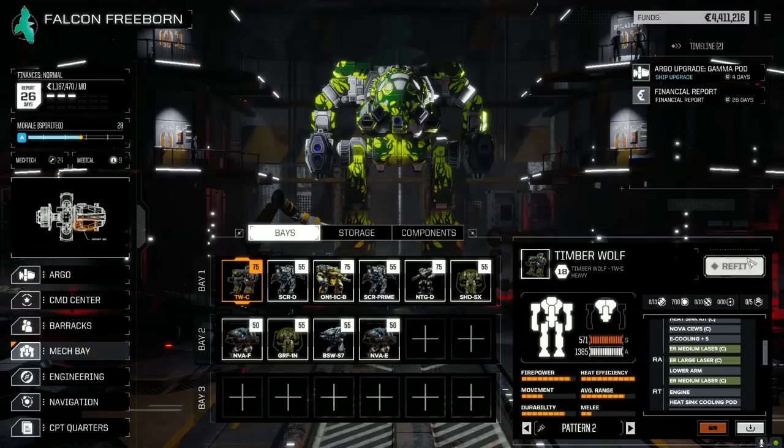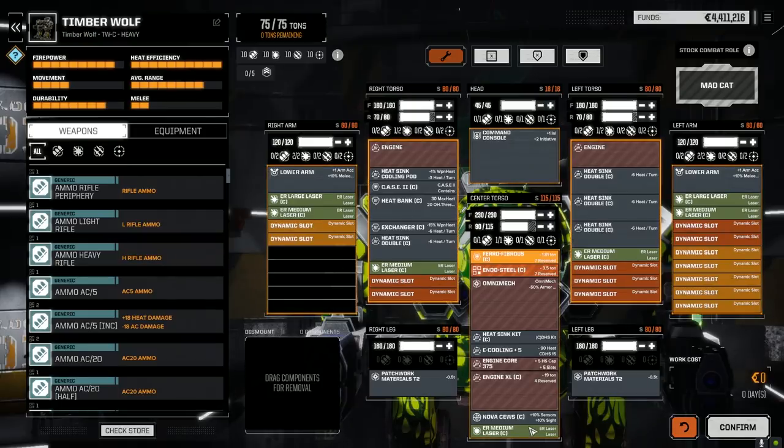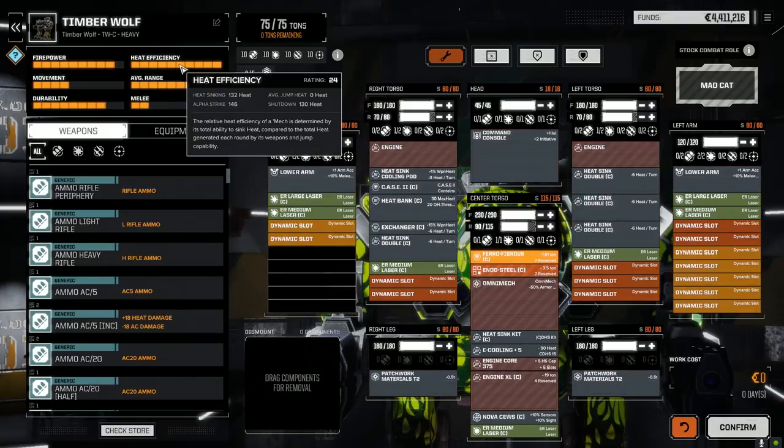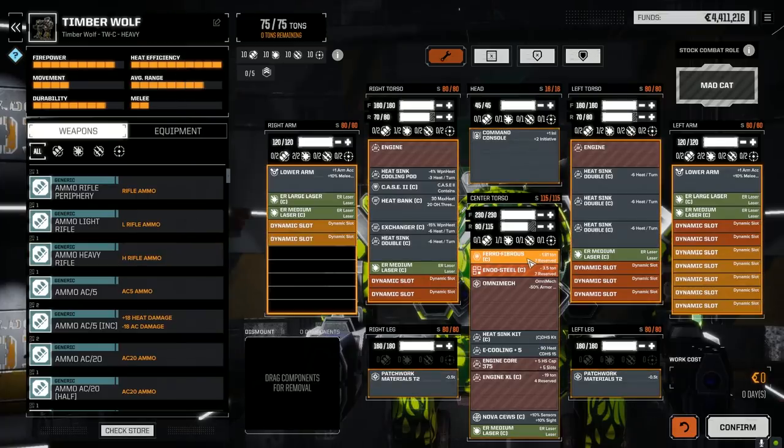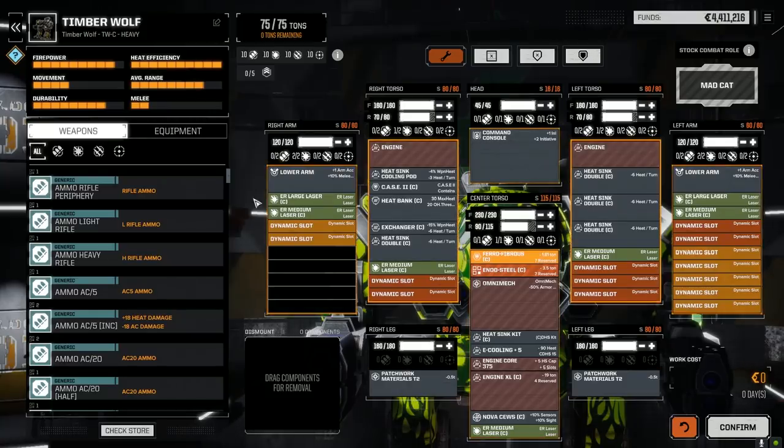The Timberwolf I changed slightly — wasn't really enjoying those Streaks. Since we're taking the Gorilla out of the lineup, I wanted a more pinpoint mech, so I put in three more ER medium lasers and took out the SRM6s. We needed to add about four heat sinks, but our heat efficiency is actually pretty good at 132/146. We left the ferro fibrous and still have the command console in.